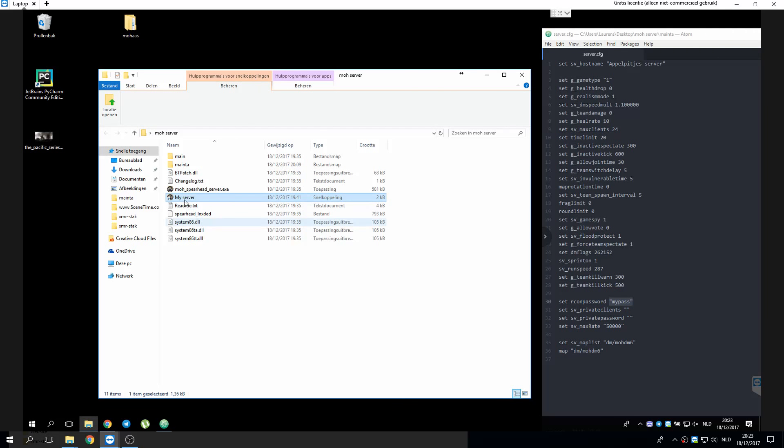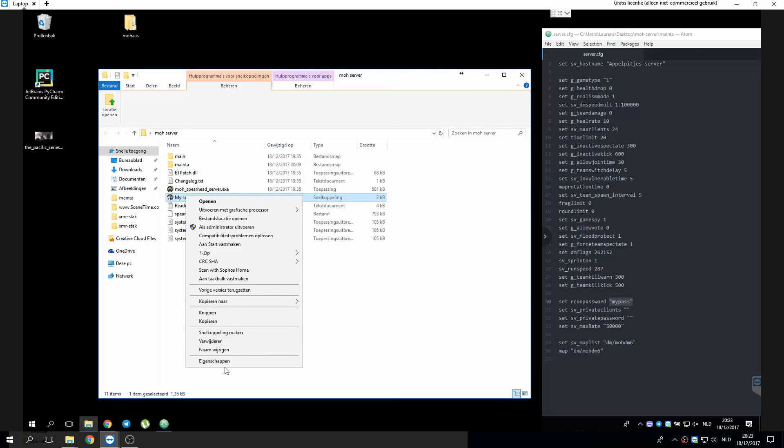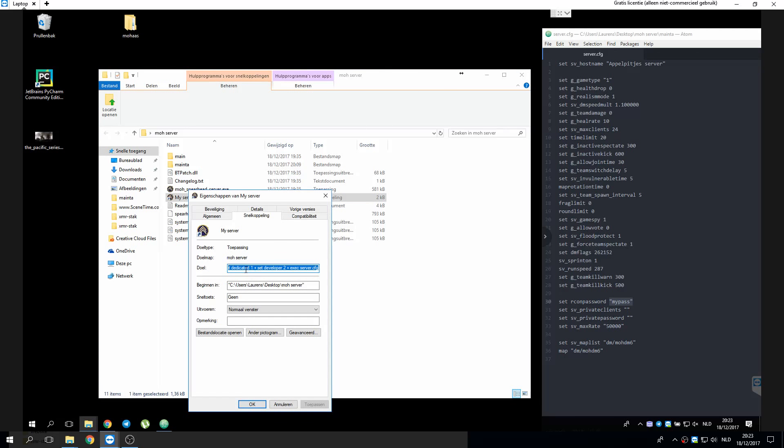This is my server — you can see it's a spearhead server, so you will go to properties first. To use MOVP2C kill logs you will have to set dedicated 1 and developer 2, otherwise it won't work.